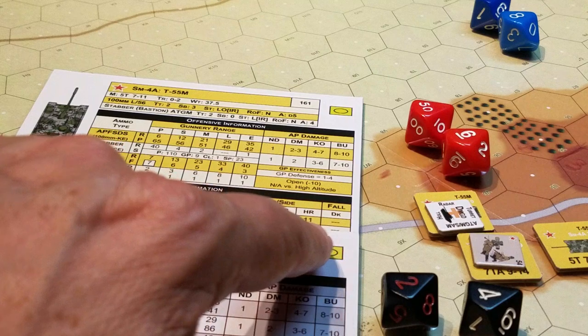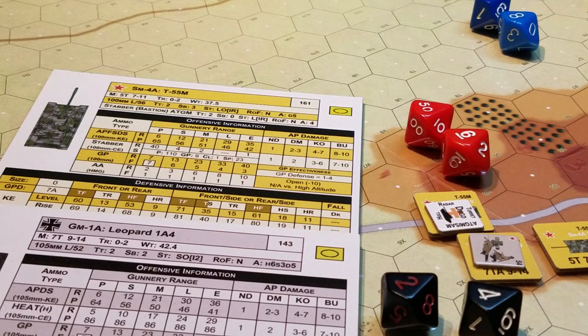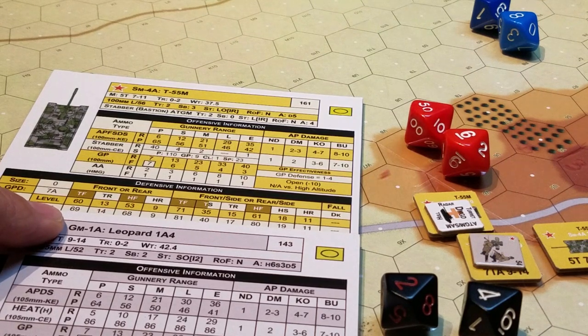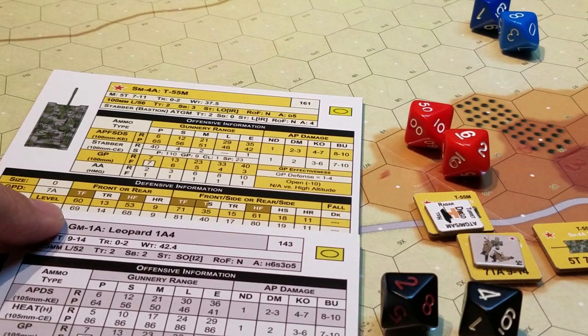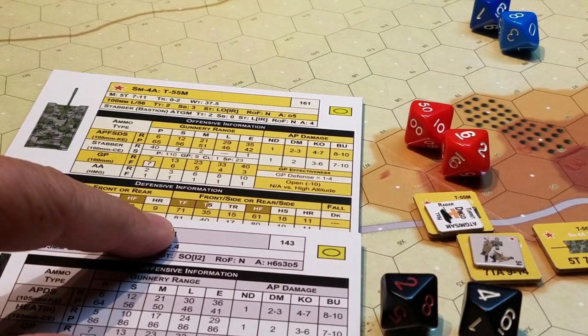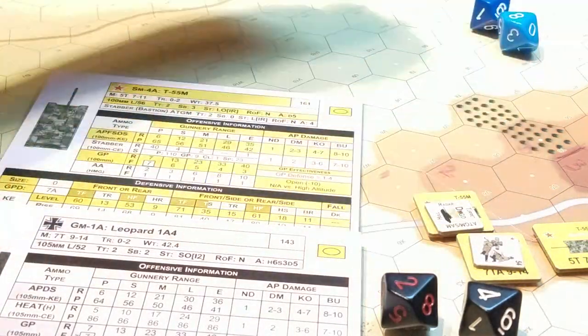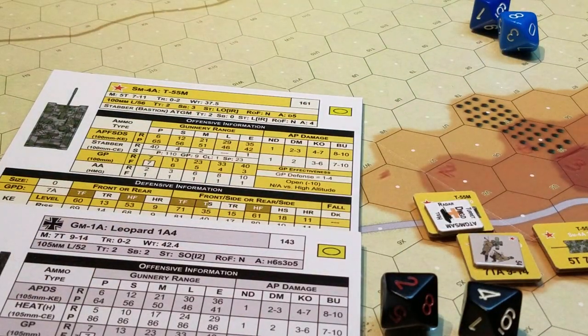Going across we see what the armor would be. The armor location where it hits is going to matter on this one. Target front is 60, hull front is 68, tower front is 81. So we know we hit — we can put that to one side.